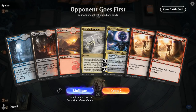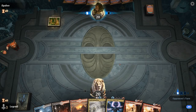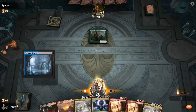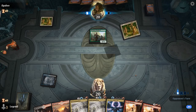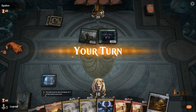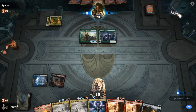Game one: we're on the draw with a reasonable opening hand. If we're up against a creature deck, double Sweltering Suns should buy enough time to get to Dark Intimations and Nicol Bolas. A turn one Allosaurus Shepherd confirms this is Elves, which probably won't enjoy my two copies of Sweltering Suns. We need to make sure we can cast them before the elves get out of range — if they have more lords it could be trouble, but we should be fine.